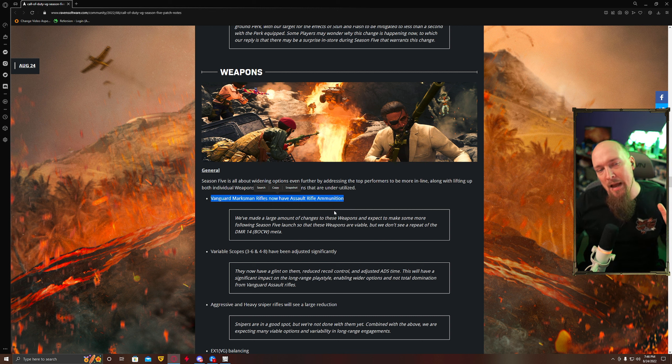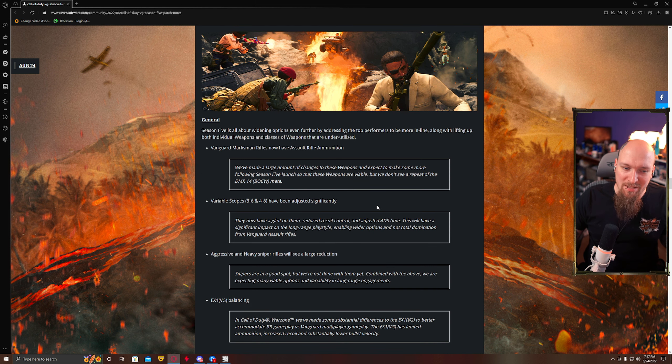Of course there is a downside, but we'll get to that. The variable scopes — the 3x6 and 4x8 — have been adjusted significantly. They now have glint on them, and I'm guessing that's for every gun, not just snipers. Reduced recoil control and adjusted ADS time — they ADS slower now. Though these scopes are the cleanest to look through, they are now going to be more jittery, have glint, and be slower to use.